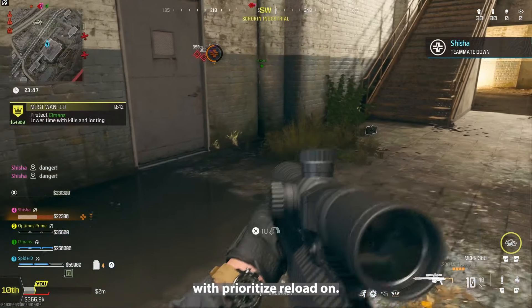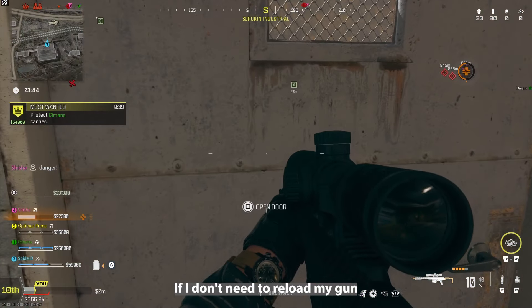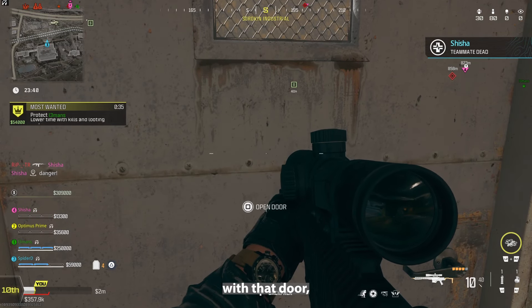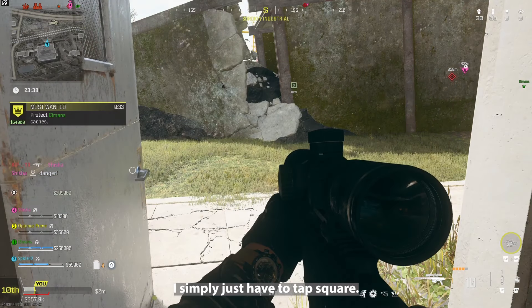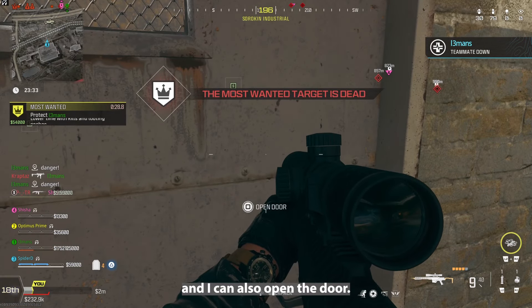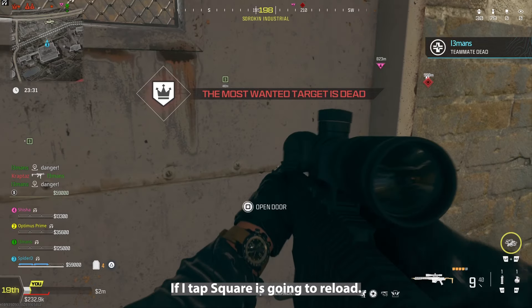Now, for example, with prioritise reload on, if I don't need to reload my gun and a door is right there, if I want to interact with that door I simply just have to tap square. But if, for example, I close that door, I shoot my gun, and I can now reload and I can also open the door — if I tap square, it's going to reload.